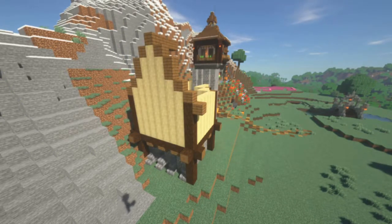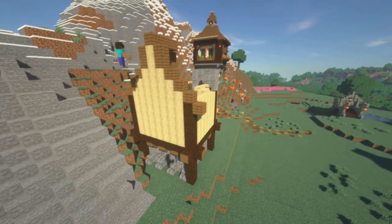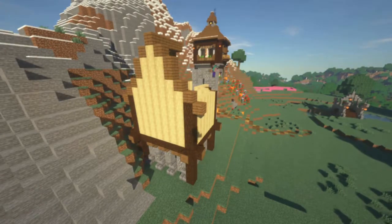Now we're just doing the ceiling. I'm starting off with some normal plank blocks first and then I'm going to go back later and switch to stairs.